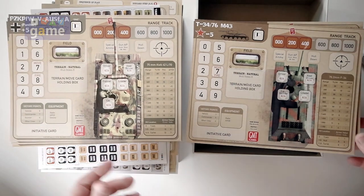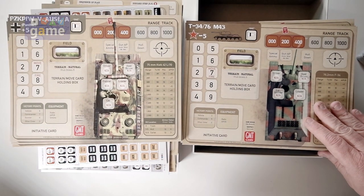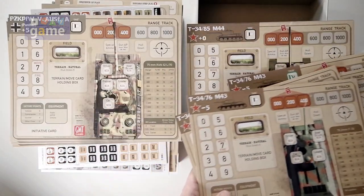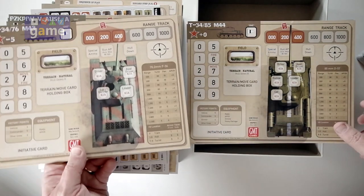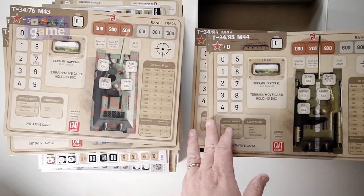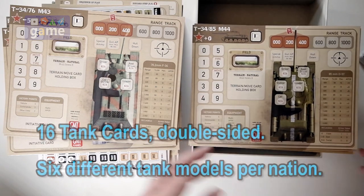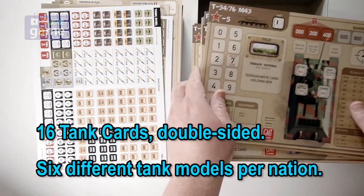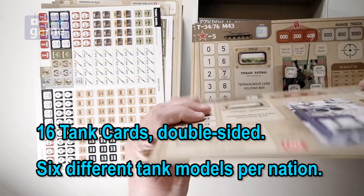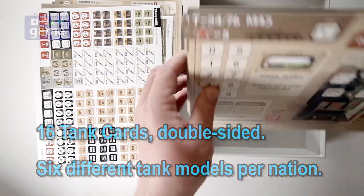We have T-34/76 and T-34/43 boards — one, two, three, four. And for the T-34/85 and T-34/44s, there are four as well. So you get 16 of these very thick, very nice, solid tank display boards.